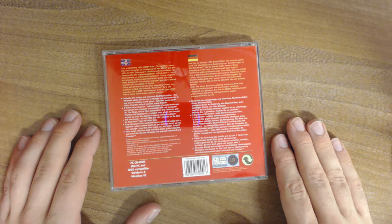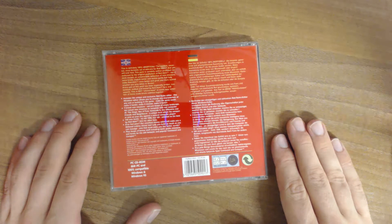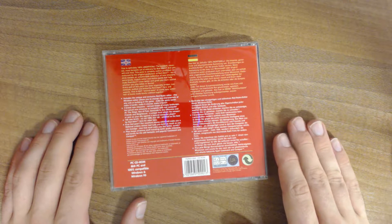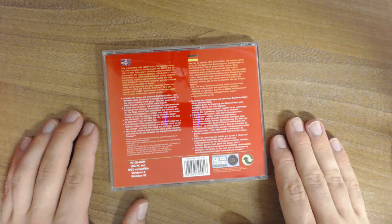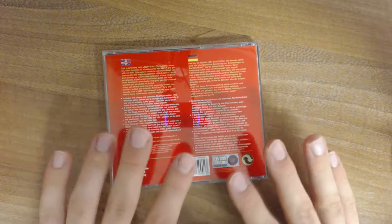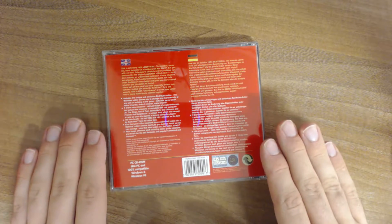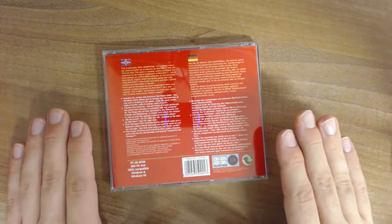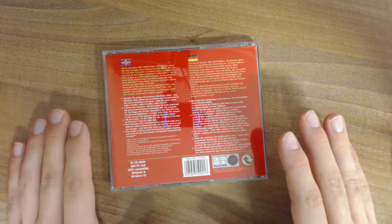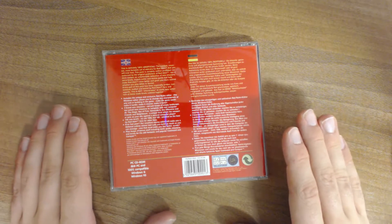5 brand new missions — not just heaps of empty landscape, but actually new missions to complete with real computer AI. This game has actual new missions. Not just multiplayer maps, but new missions. I mean, yeah, it's only 5, but that's still 5 more missions than all of the other add-ons except those for the original Command & Conquer combined had. My mind just got blown.